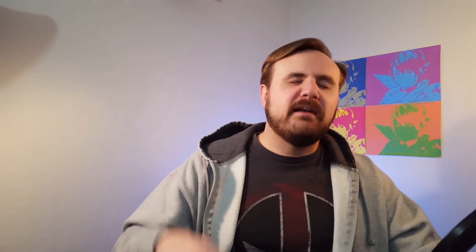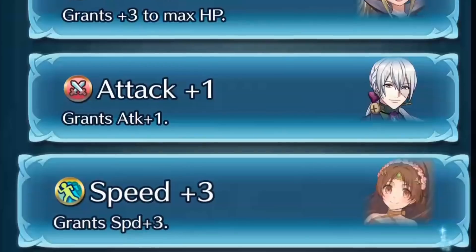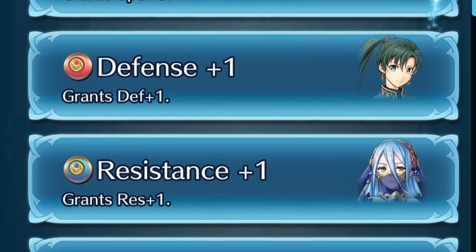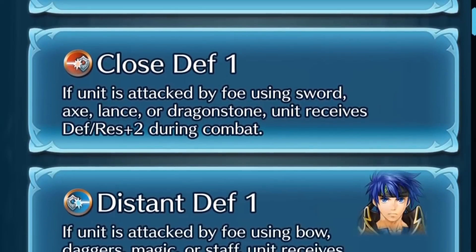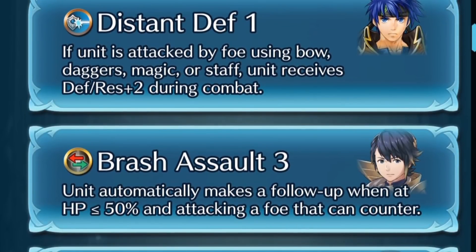Since we're talking about the value of different skills, here's yet another bonus: the seals you have equipped also matter. Some seals are blatantly worth more than others, but make sure every hero going into arena has a seal equipped, and make sure you're using the highest level seals you have. Even upgrading Brash Assault or Savage Blow is a lot better than putting a random seal on your heroes for arena scoring points.